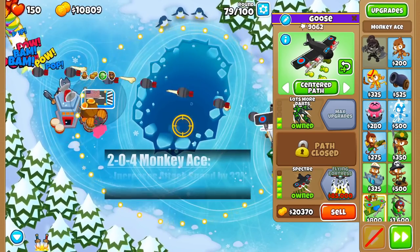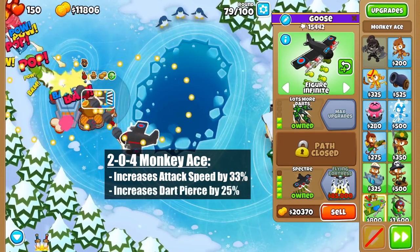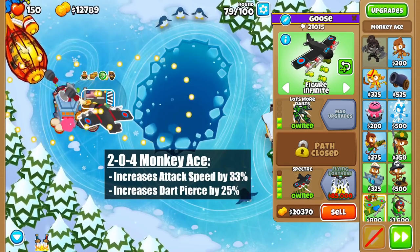Upgrading the Spectre to a 204 will increase its attack speed by 33% and the pierce of the darts by 25%, now making it shoot 20 times per second and the darts having 19 pierce.